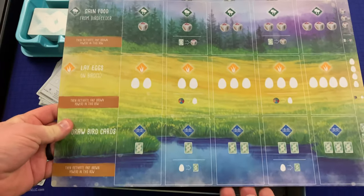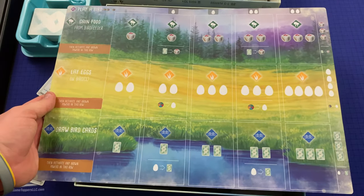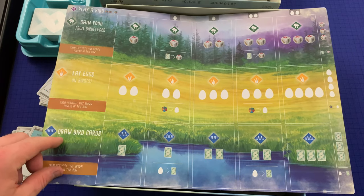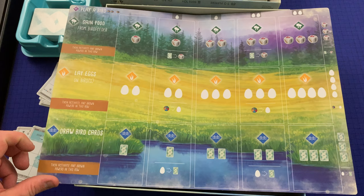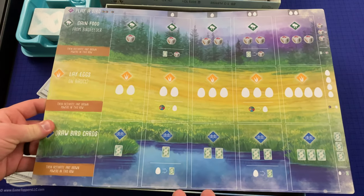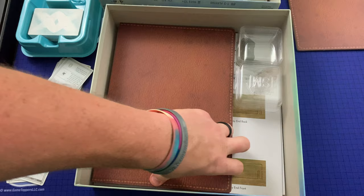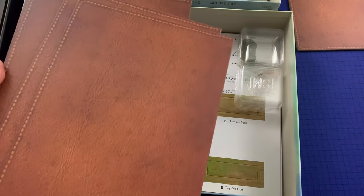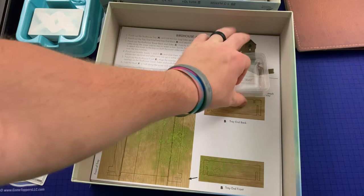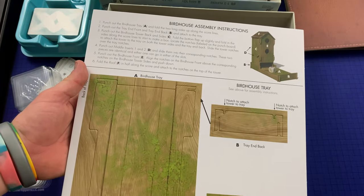These must be player boards. I like how they look like a notebook that someone studying birds might take notes in. Gain food from bird feeder, lay eggs on birds, draw bird cards — with all this different iconography. Stonemaier does a really good job with their games' production, making it clear what things mean and having clues on the board to help you remember what's going on. And there is a dice tower included with the game — a bird house dice tower. Very neat.